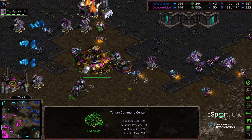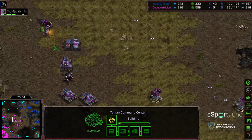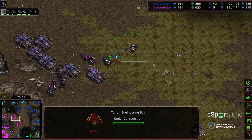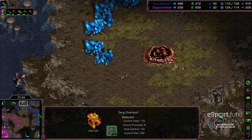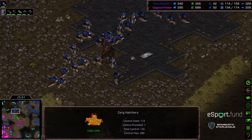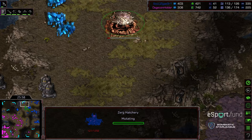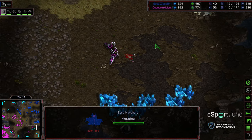A counter-attack from Terror — he's going to push in and take that 12 o'clock base out, maybe sweep around and take that mineral only. Six o'clock base taken out, mineral only taken out, but Crossy critically losing that 12 o'clock. The queens moving in, wiping out those siege tanks, and the spawn broodlings clean up what's left. Crossy holding his mineral only, also has that 3 o'clock base mining. Terror relegated to distance mining at his mineral only, still mining at his nine. Still a decent supply lead for Terror — level three armor going to be there soon.